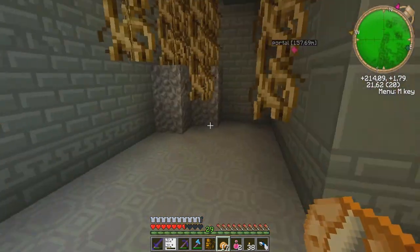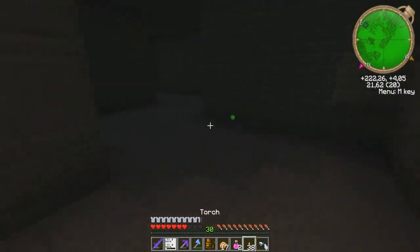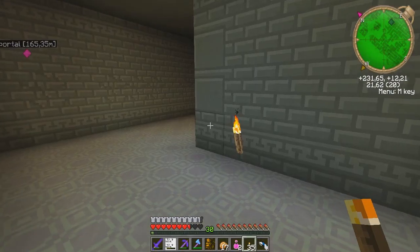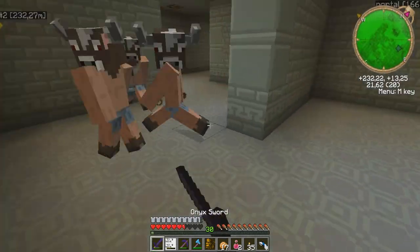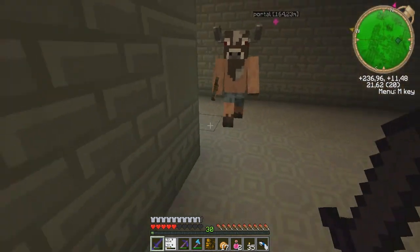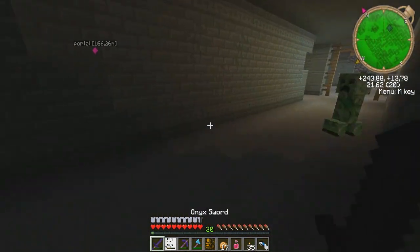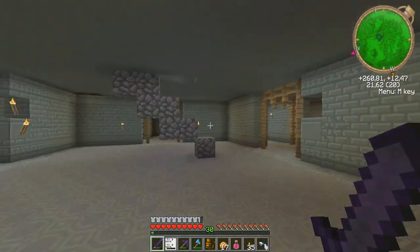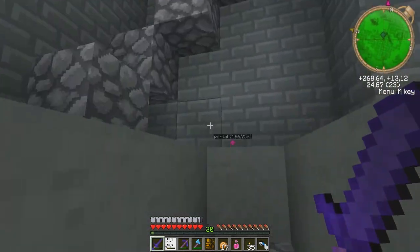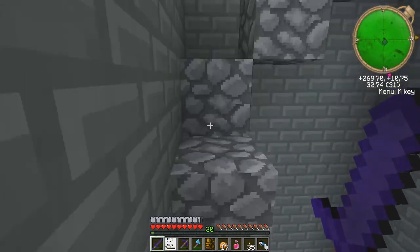Those guys could mess me up pretty quickly. Level 30! But I can't get out of here to do any enchanting. Creepers, blow them up! I can actually get out - I wanted to do enchanting and I found the exit at level 30. Let's go enchant stuff now!